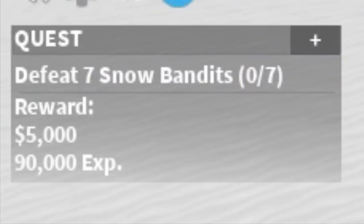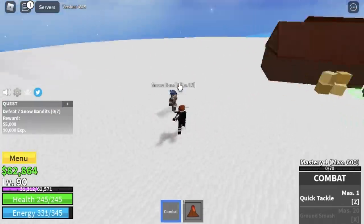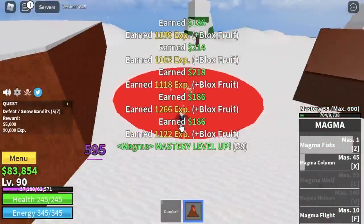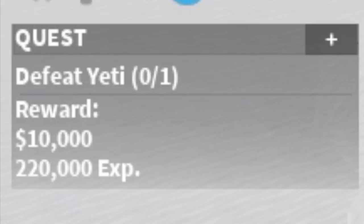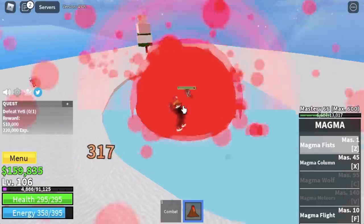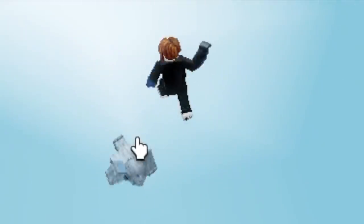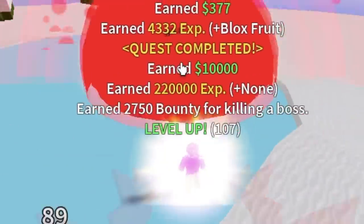Guys, at level 90 with the snow bandits, Logia is in effect. So you're gonna lure 5 if you can and defeat them. The goal here is to reach level 105. And when you reach that level, you are now ready for the Yeti. It's easy to defeat — just maintain your distance. Our target level before we leave this area is level 120.